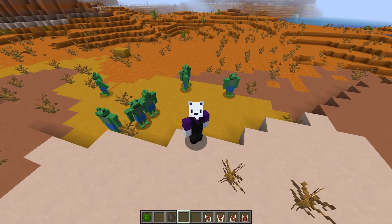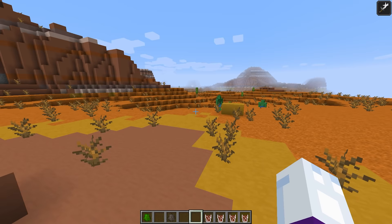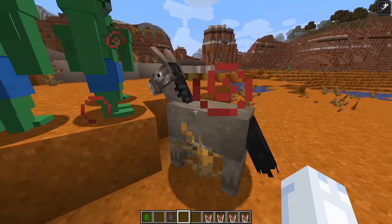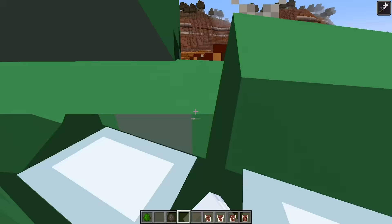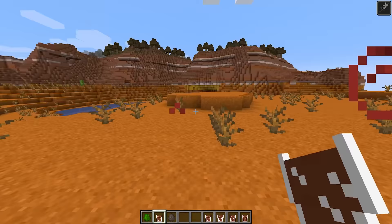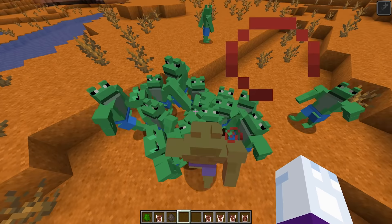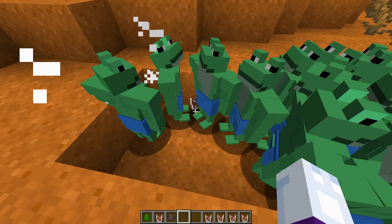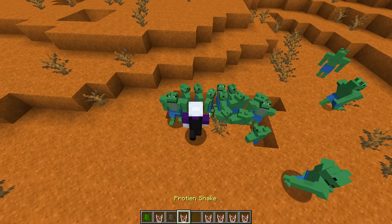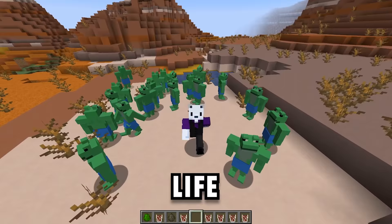Look at all the buff frogs! It turns out I can drink the protein shake too and it gives me strength for a long time. Let's see how I do against the donkey. The donkey didn't stand a chance. I've also learned that the frogs will turn on their brethren if you just punch one — and then they'll drop their protein shake. Can confirm: buff frog is a way of life.